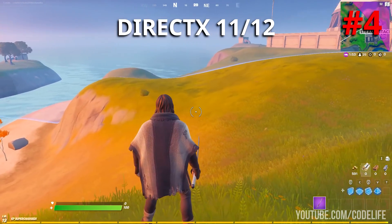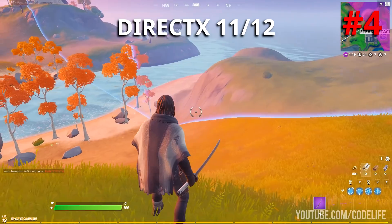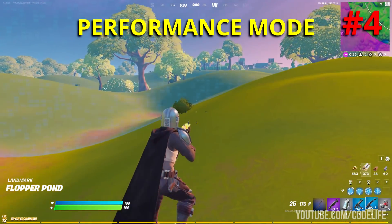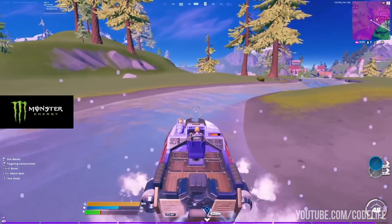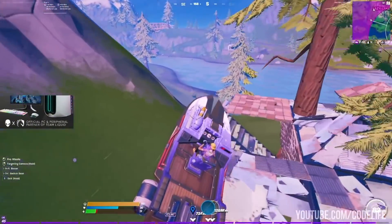Con number four: the storm circle is much harder to see. This is what the storm circle looks like on DirectX 11 and 12 — it looks pretty normal. On performance mode you can pretty much barely see it. And that's all of the advantages and disadvantages of performance mode.